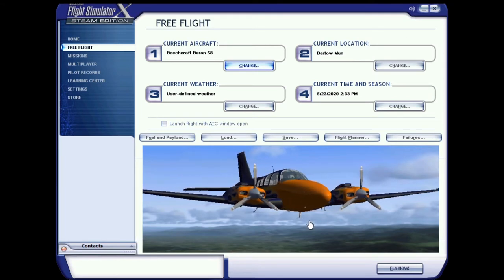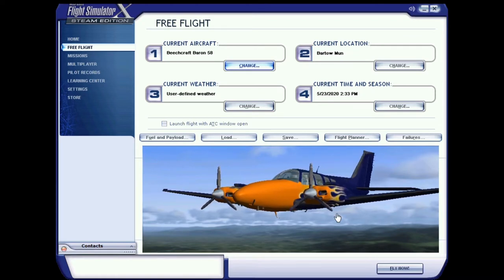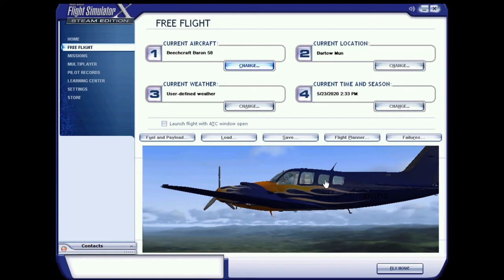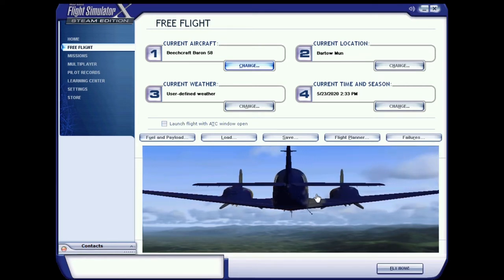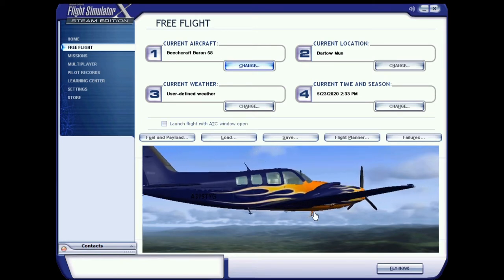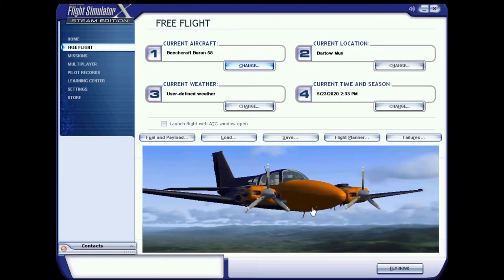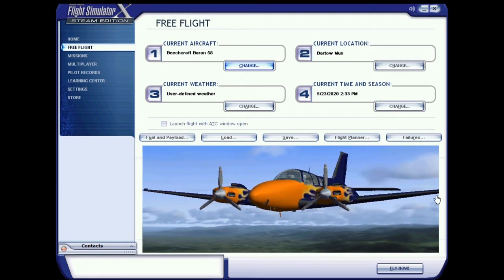It's basically a site called Flyaway Simulations where a lot of different people go and make some really cool freeware repaints and some freeware planes. I don't remember the creator of the hot rod repaint for the Beechcraft Baron 58 off the top of my head, but their name and the link to the repaint will be in the description, as well as the creator for the Maul Orion from the last episode.